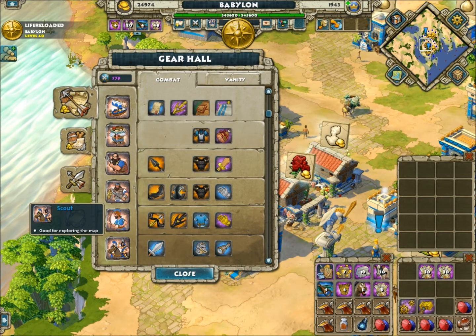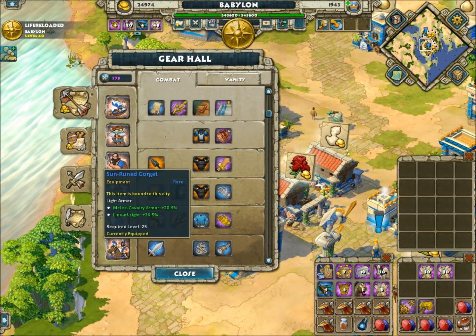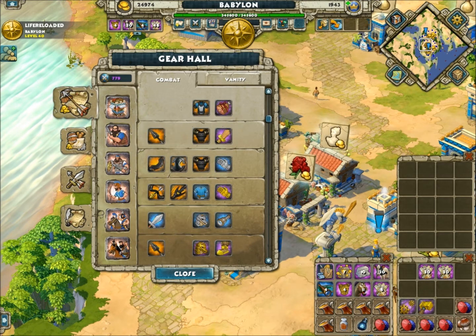Scouts, you'll probably notice, are all the same on all my civilizations. The levels are of course going to be a little different, but that's just going to get you a line of sight.